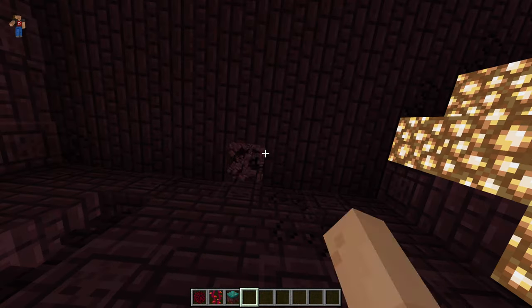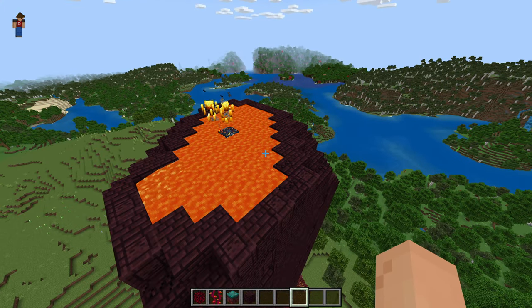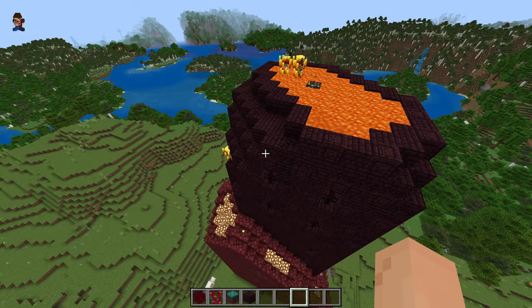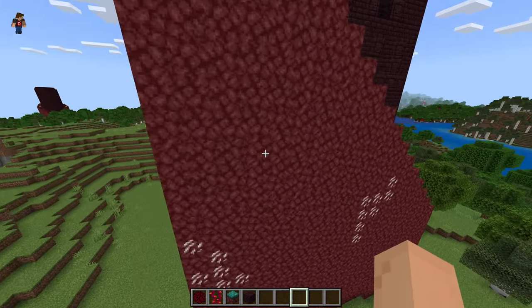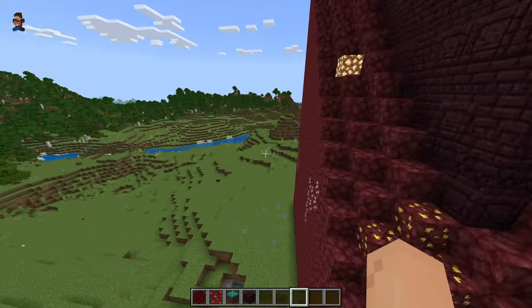At the very top you get a blaze spawner with some lava and blazes. This is useful — you can actually keep the blaze spawner going. On the outside of the structure you can mine netherrack, gold, glowstone, and more.